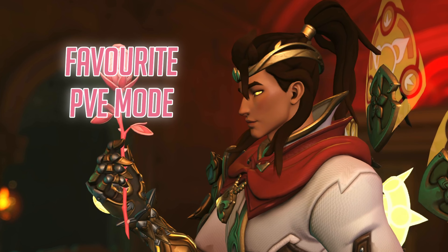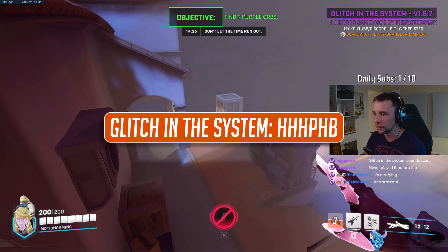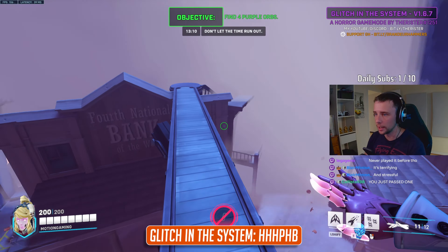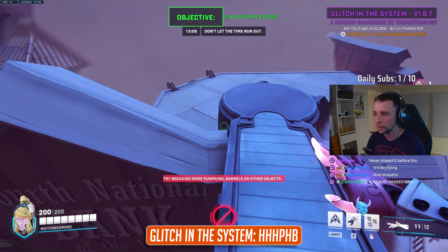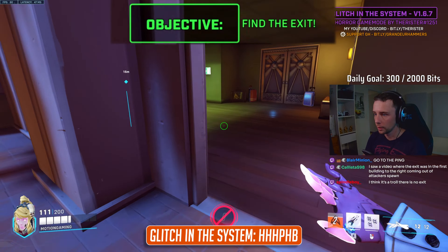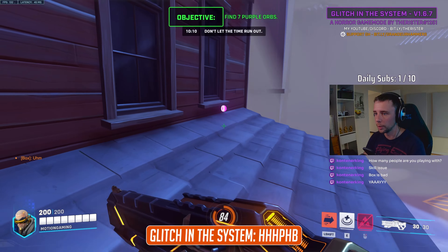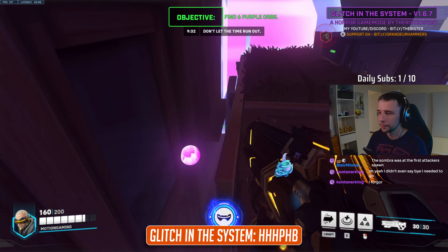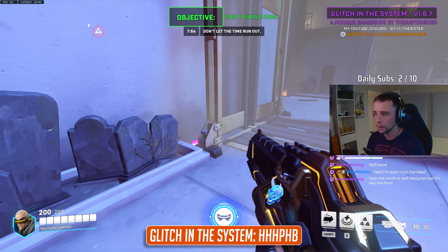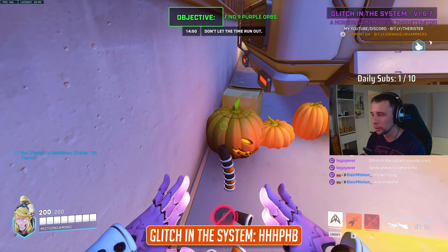The next mode is my go-to PvE mode for Halloween — this is Glitch in the System, a horror PvE game mode where you and up to 3 friends are trapped in a foggy Hollywood set. All you have to do to escape is find 10 purple orbs and run to the exit within the time limit, but there's a catch. Sombra does not want you to escape, and has hidden the purple orbs extremely well with up to 150 different locations, including inside pumpkins.